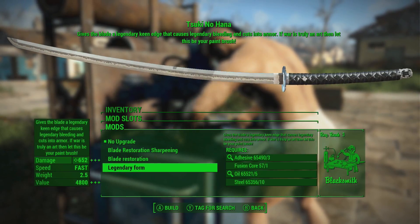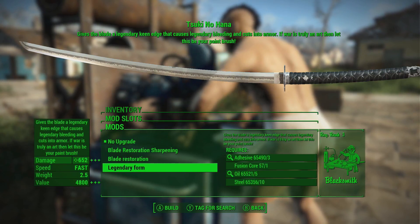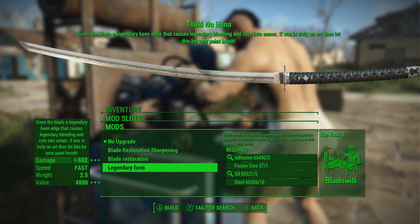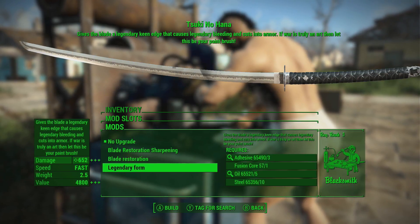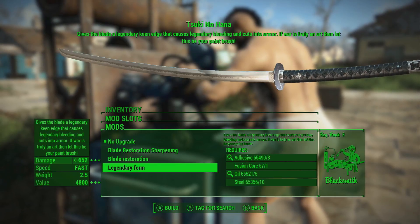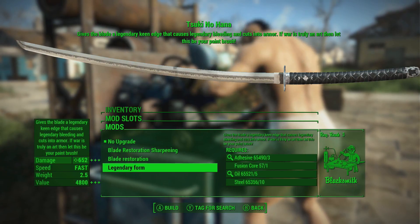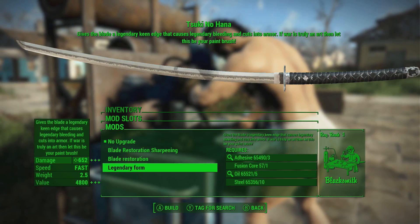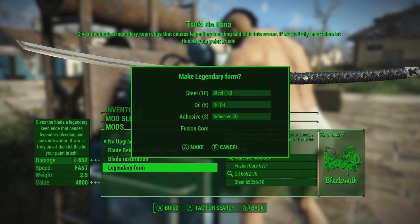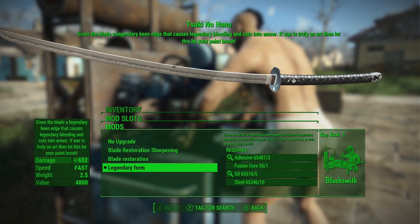To modify the blade you'll need Blacksmith anywhere between level 1 and 3. The one I wanted most is the legendary form — it gives the blade a legendary Ken blade that causes legendary bleeding and cuts into armour. At 652 damage, plus plus plus, it's going to be very deadly. The weight and speed stay the same, and the value goes up significantly. Not a lot of requirements to add that upgrade.